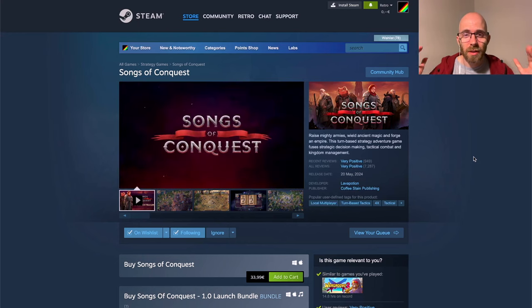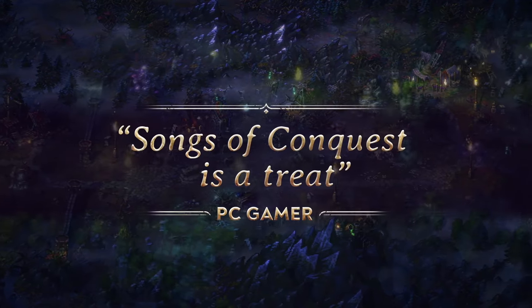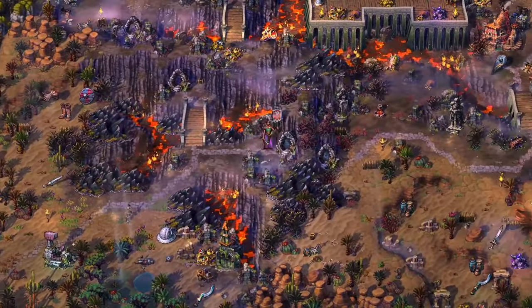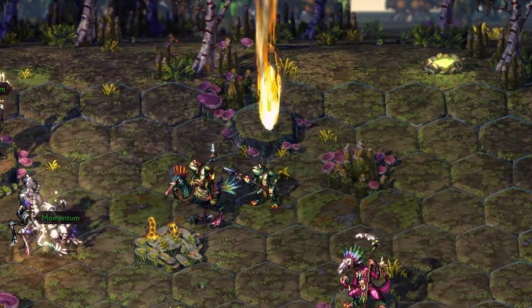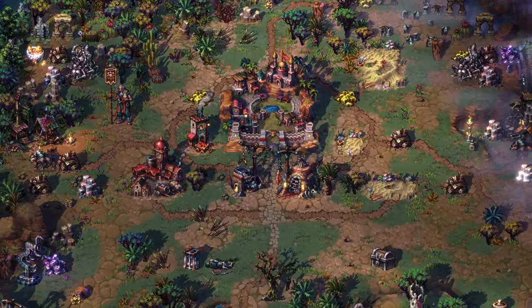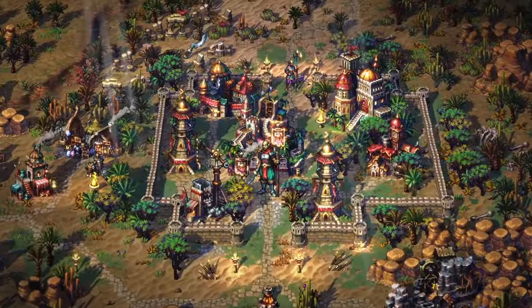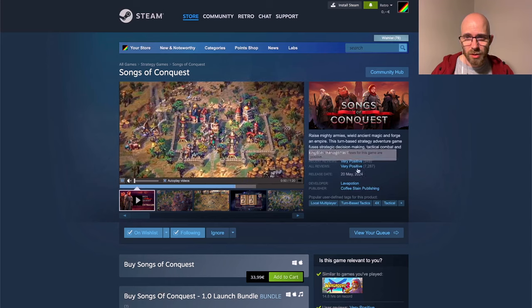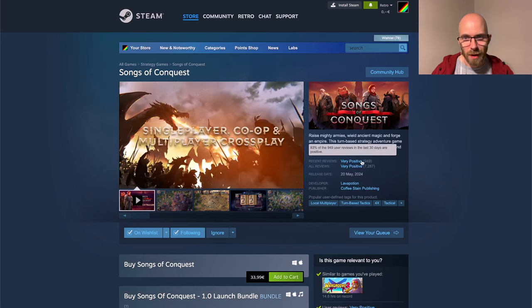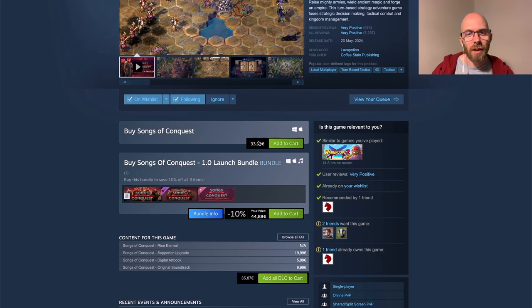Songs of Conquest just came out of early access — it's been in development for two years in early access, and obviously more before that, and now it's finally out. It released in May and has this really amazing pixel art embedded in a tilt-shift perspective, sometimes called HD2D, and it looks amazing. The game is a Heroes of Might and Magic kind of thing — walking around building your empire and then going into hex-grid fights. It has very positive reviews and is available for Windows and Mac at 35 euros.